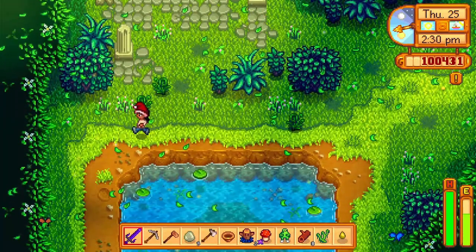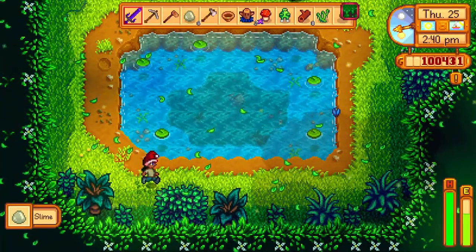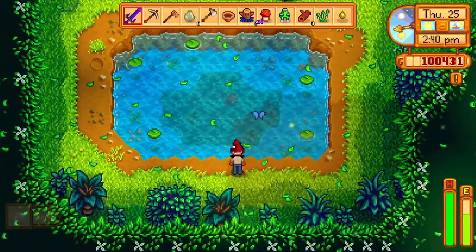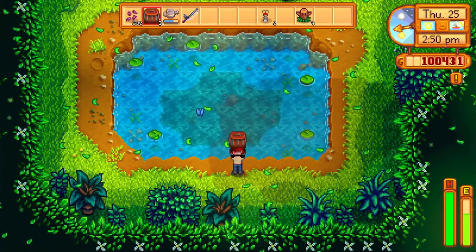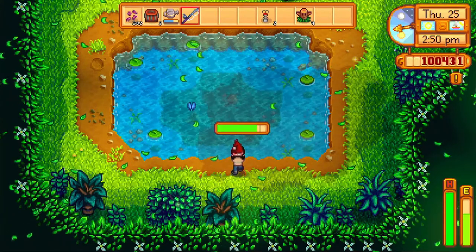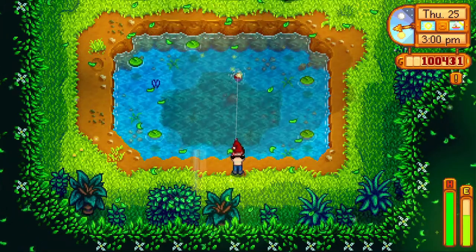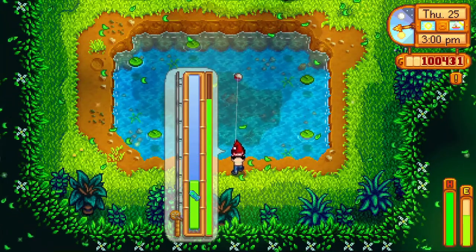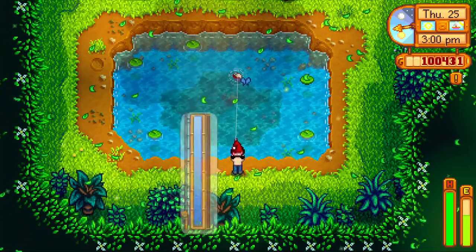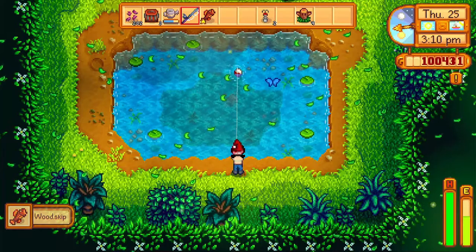The next thing we're going to talk about is this pond right here. This pond holds a fish called the Wood Skip — it is only found in this pond, so make sure you have your fishing pole handy. The great thing about the Wood Skip is it's available through all four seasons; you're able to get it at any time of day with no time limit. The other fish within this pond are the Catfish and the Carp.